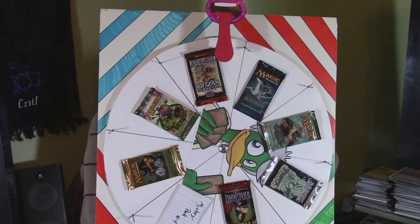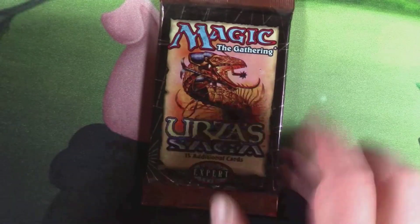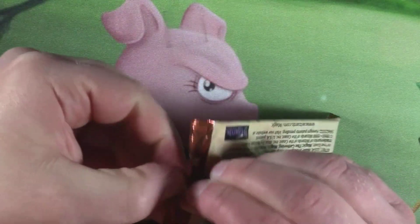Another Urza Saga. Last pack was freaking awesome, so let's get something good. See you guys in a second. It's time for Urza Saga — it's time to get a Cradle. Luckily, Urza Saga has colors, so that will help.